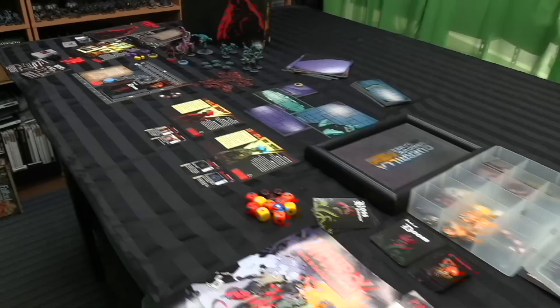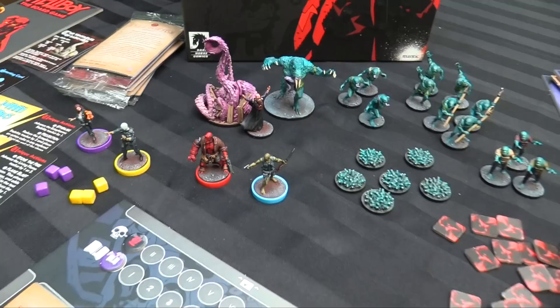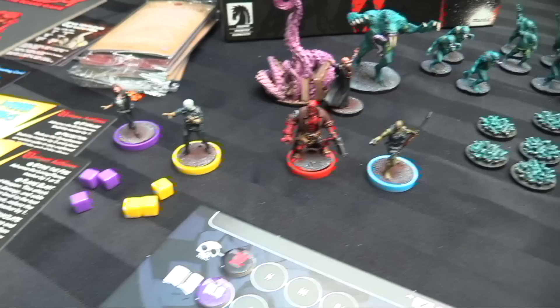As per usual, I can't play anything without painting all the models first, so let's focus on the big four. We've got the man legend himself, Hellboy with Abe Sapien — they'll be going through the first mission for you guys to watch — and of course we have Liz Sherman and Johan Krauss, two other BPRD agents.